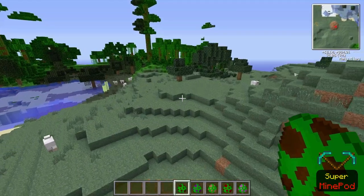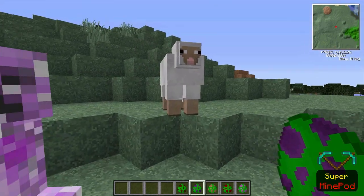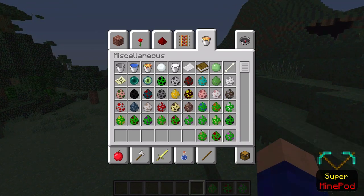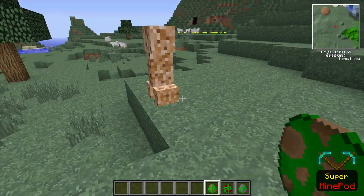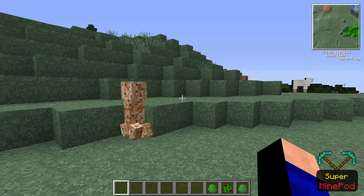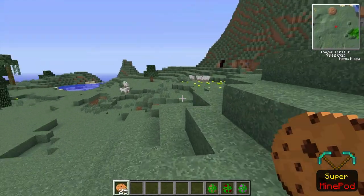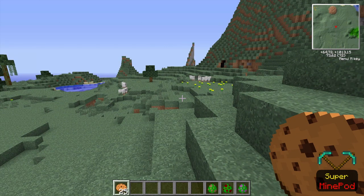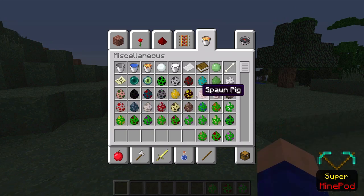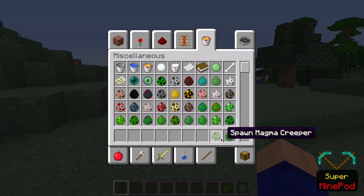You don't want to meet the earth creeper — it just griefs your world. Then we have the physic creeper, which launches all nearby entities into the air — bye bye, you're gonna fly! It's a really fun one. Then we have the cookie creeper, which is awesome because cookies are awesome. It looks a little bit brown, and when it explodes it spawns cookies. In early versions it spawned like a million cookies and Minecraft crashed immediately, but now it just spawns 25.